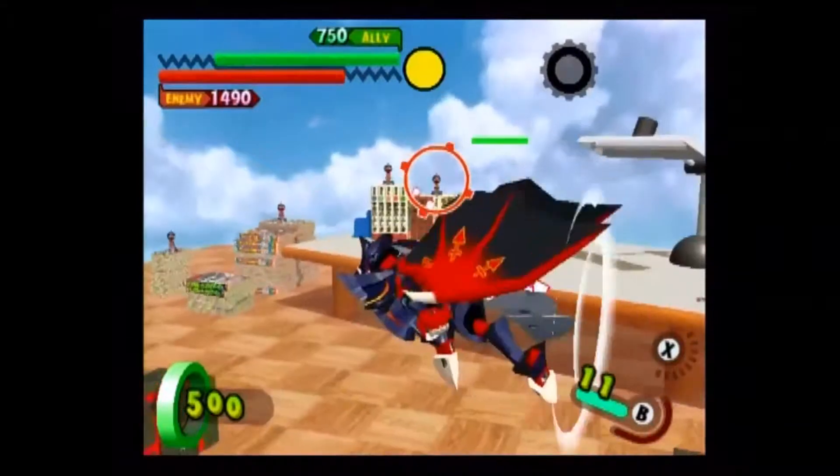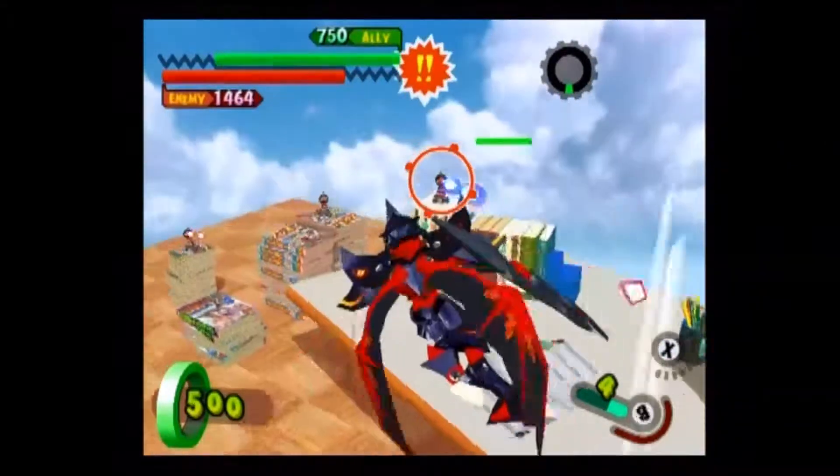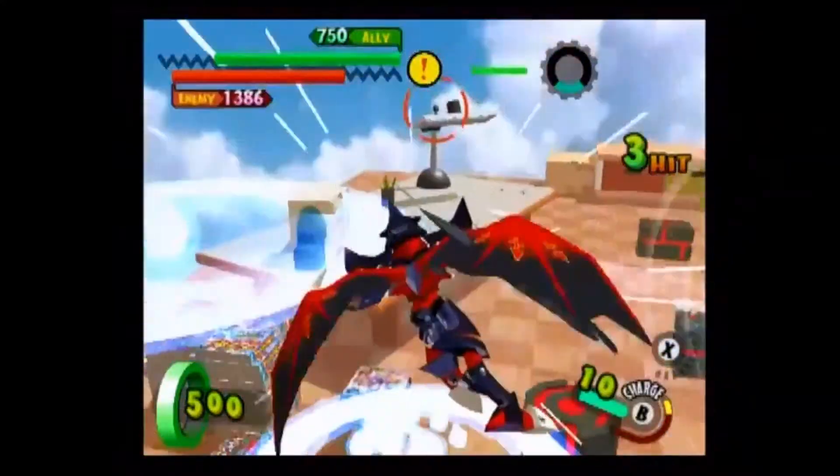His ranged B attack will fire out a quick succession of fireballs from his mouth. His charged B attack will fire a very powerful fireball, which will home in.